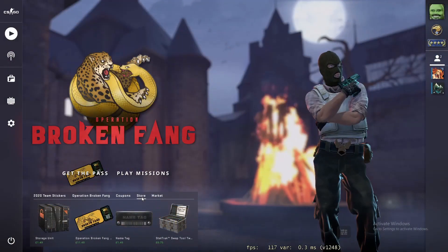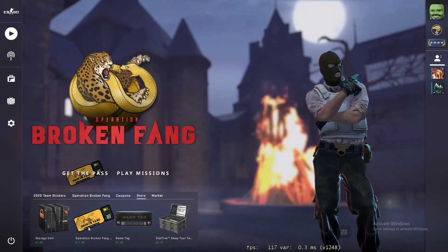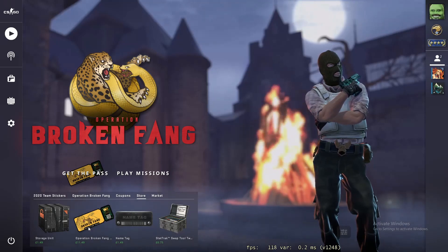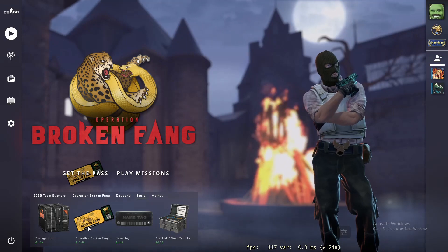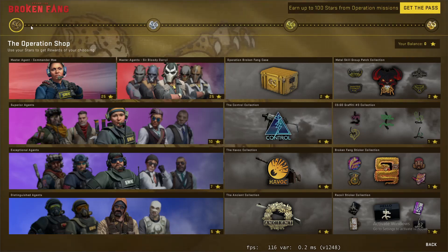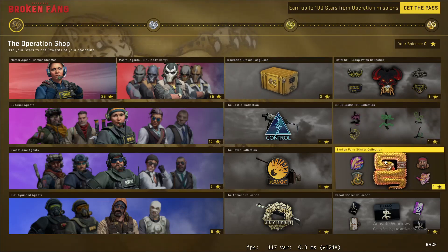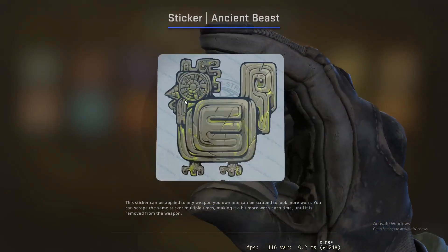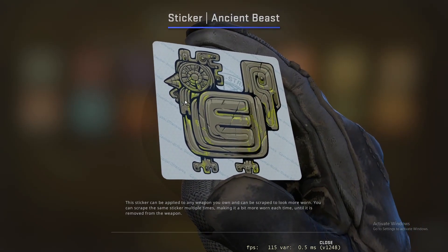If you make a fresh account and hopefully the Operation Broken Fang pass goes on sale like the Shattered Web one did — if not, I'd still buy it for £11.49. Look at how many possible stars you can get, and I've done the math. If you convert all of these — one sticker per dot — and get the bare minimum, like an Ancient Beast sticker, you should be getting about £108 after Steam tax.